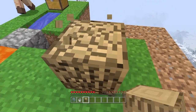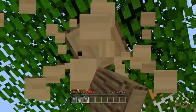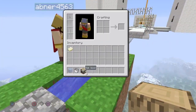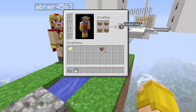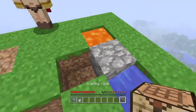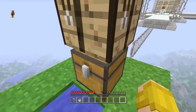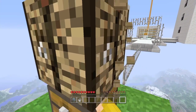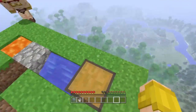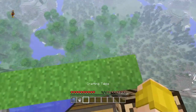With our luck, watch us get no saplings — I'd literally cry. Okay, I'm getting the crafting table now. You know what we can do? We can make a little watering hole where we can sit there and try to fish up animals from the ground.